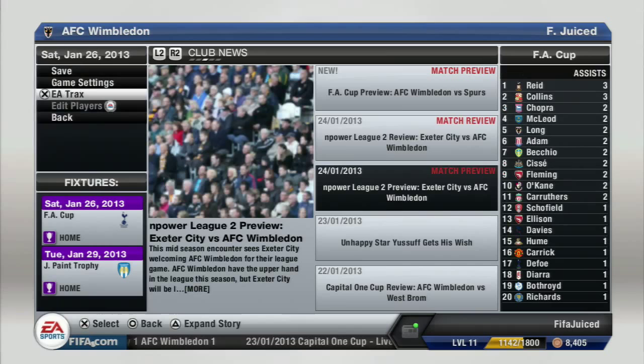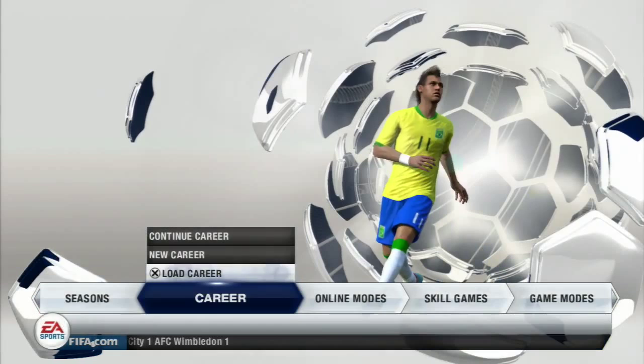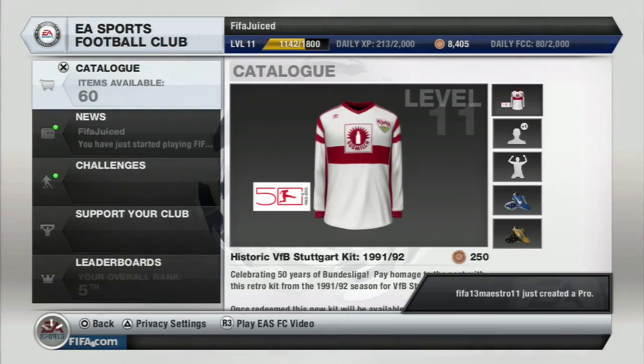To select it, what you need to do is go out and go into the catalogue. So once you're in the catalogue — this is live so you can see exactly how I do it — you have to be at least level 7. Go into the EASFC, then go into catalogue.